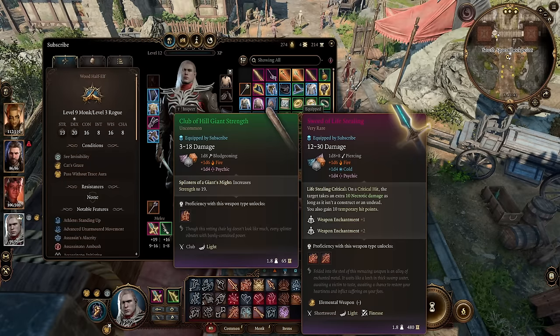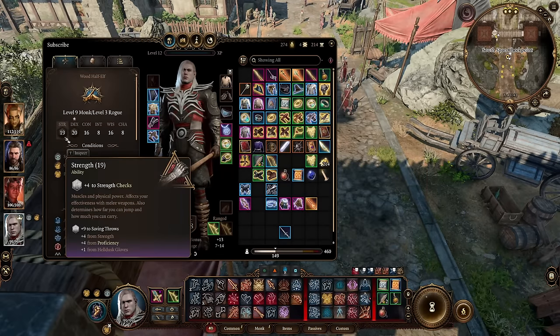Our offhand is going to be Club of Hill Giant Strength. Because we did take Tavern Brawler, we want to add additional damage to fist attacks equal to our strength modifier. So this will automatically set your strength to 19, which is why we don't take any strength at the start of the game.